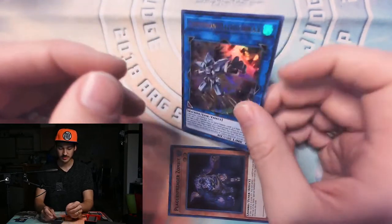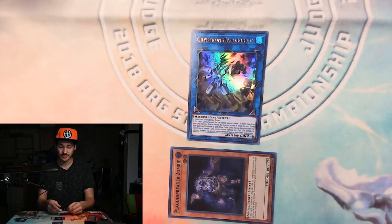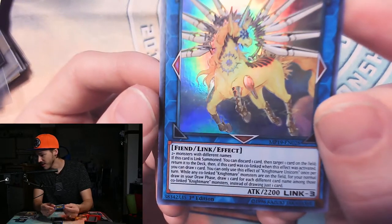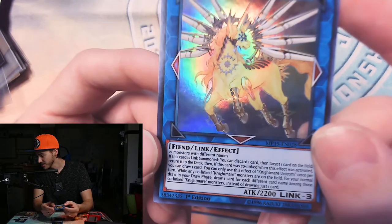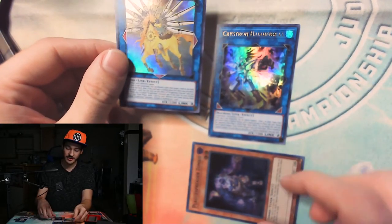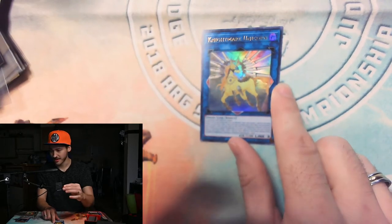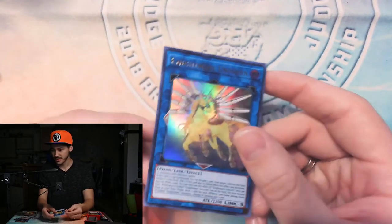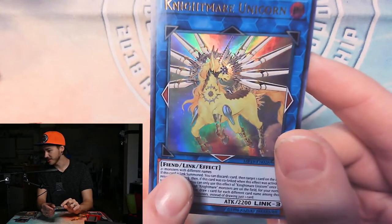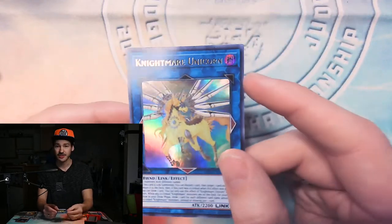So we can summon a link three like Nightmare Unicorn even though we don't have three physical monsters. Nightmare Unicorn requires two-plus monsters with different names. We have the link-two Halkafibrax counting as two, plus one Plaguespreader — that makes three, and they have different names. So we link these off to summon Nightmare Unicorn. Those are the basic summoning requirements of link monsters: make sure you read the text right below their type, as that tells you what material you need to link summon them.